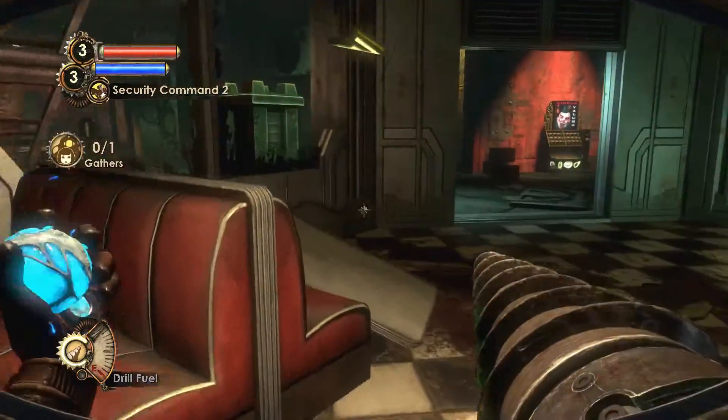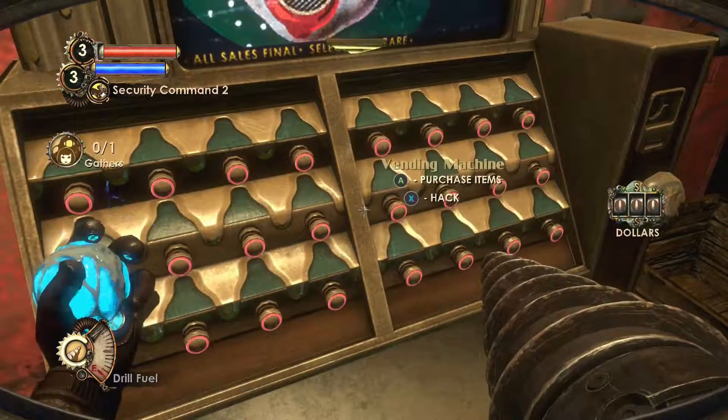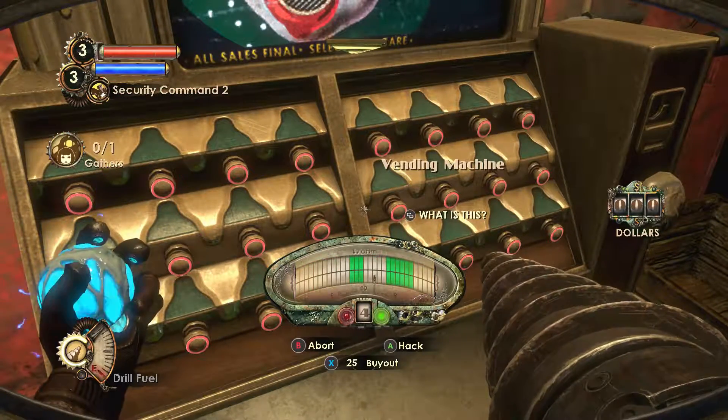The vending machines will give you reduced prices, and the health station will kill splicers if they try using it, especially if they're damaged.